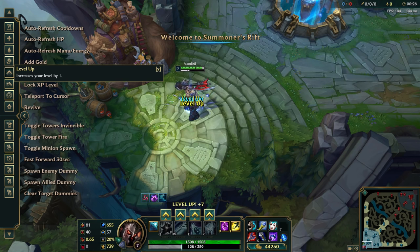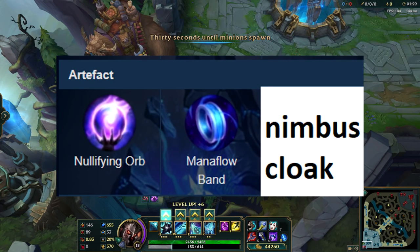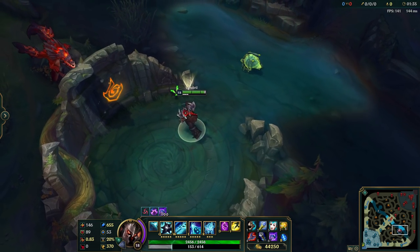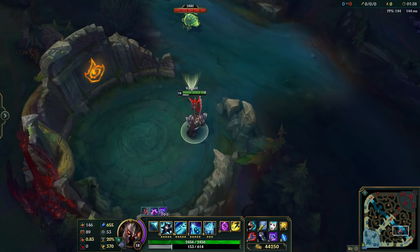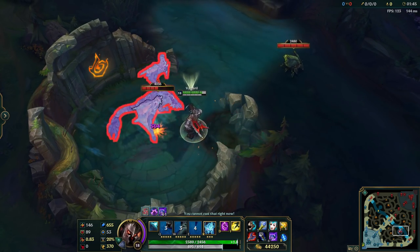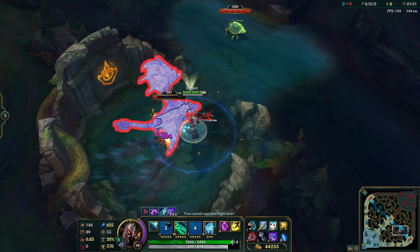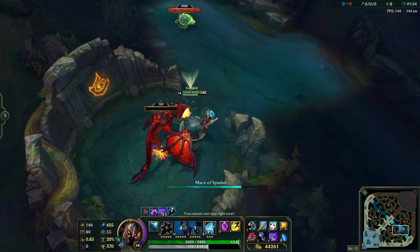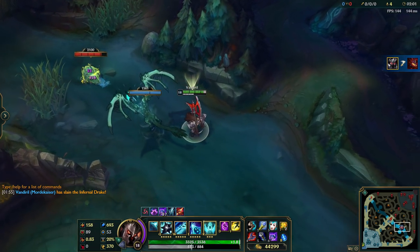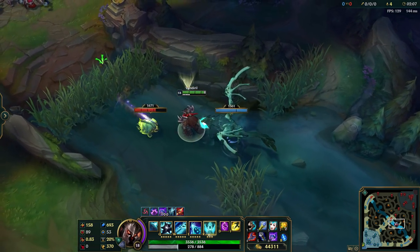Here's my problem with this new rune replacing Ultimate Hat. You have this line in the Sorcery Tree that has Nullifying Orb, Mana Flow Band, and Nimbus Cloak. Imagine if you play Mordekaiser — you don't get mana, so you can't take Mana Flow Band. Imagine you play versus AD, so Nullifying Orb would be useless. And your ultimate has a huge cooldown. As you'll see in this clip, you cannot proc Nimbus Cloak by just having your Ghost Dragon form active and moving — you can only proc it by actually casting your ultimate. So if you cast your ultimate and have Dragon form for 3 minutes, all that time you cannot proc your Nimbus Cloak, making it essentially useless for Mordekaiser.